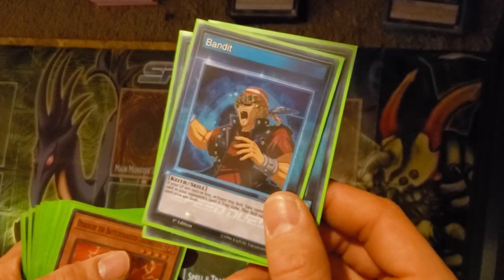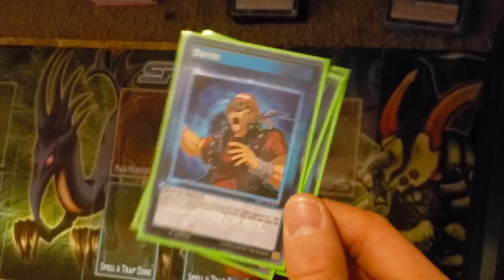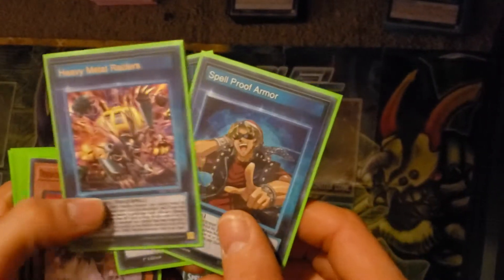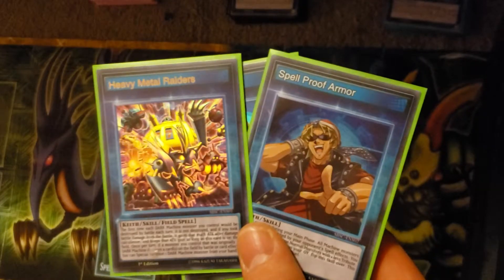Bandit — my points are 5,800 or less, add to it a skill, take control of a set card from your opponent, whatever. The two that I built this around is either Heavy Metal Raiders or Spellproof Armor.